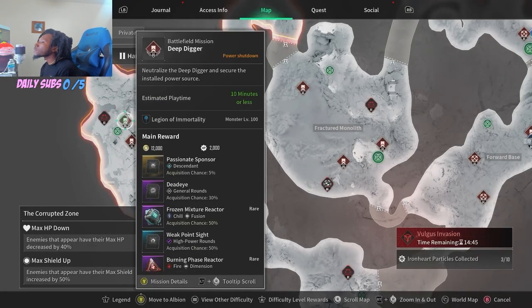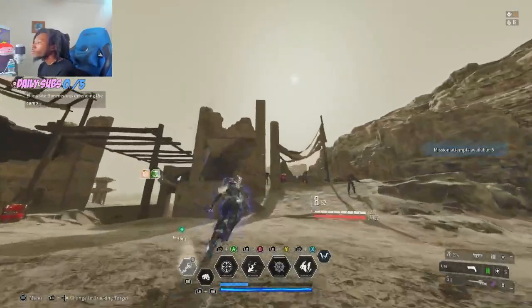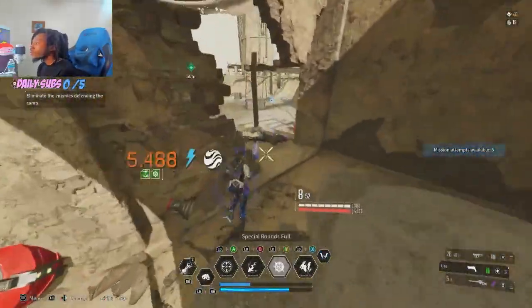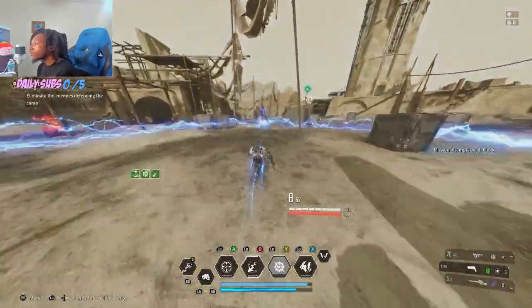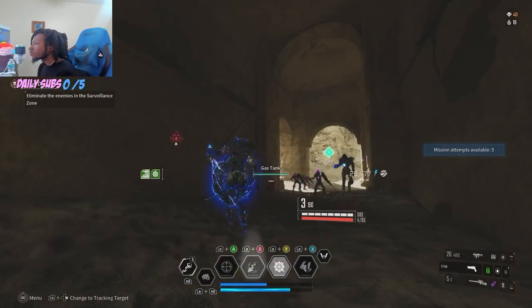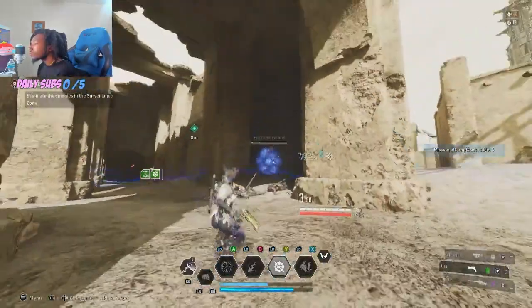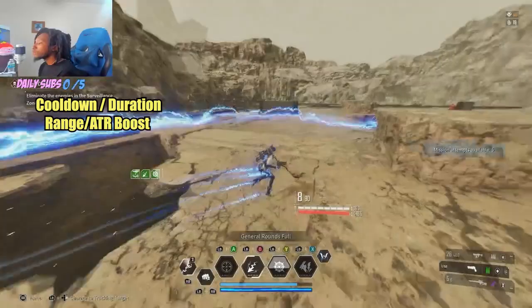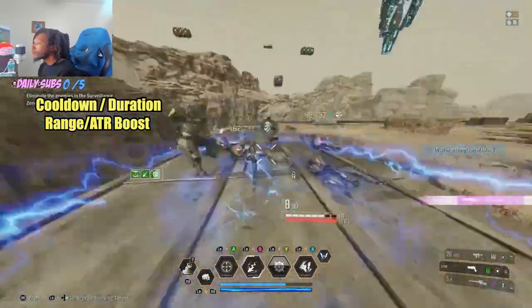Going to Frena, we have our general rounds Tech reactor. Here we'd be looking for something like the Fallen Hope or Thunder Cage mounting. This takes us over to Hagios, the Corrupted Zone, with this deep mission. Simple layout with a lot of mobs spawning, so you have way more chances for that reactor drop. On the reactor, go for something like cooldown and duration, or cooldown and range.